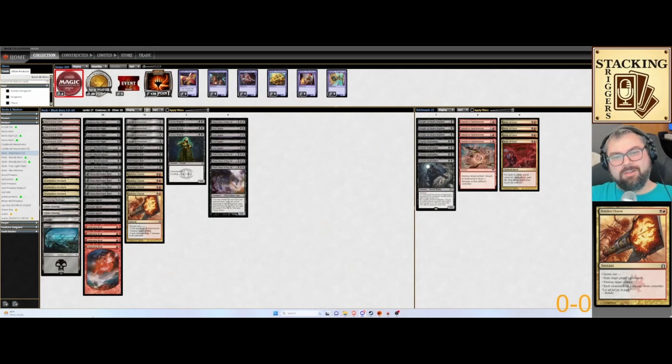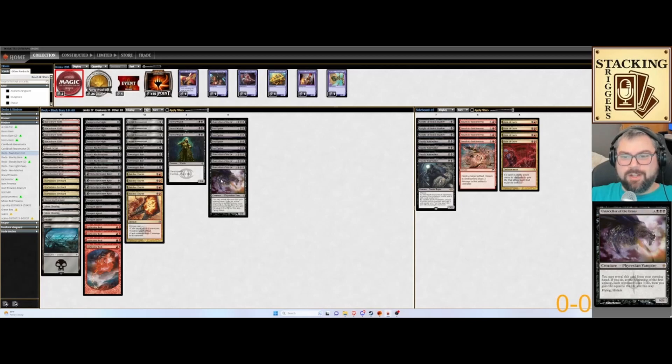For this deck, Rakdos Burn, we are running a shell from the Blackburn deck. It's going to be containing a lot of the Chancellor of the Dross — opening cards. If you open with it in your hand, you will get instant damage and life gain. Soul Spike, so that way you can cast it for free using those Chancellors. There's four of each of those.